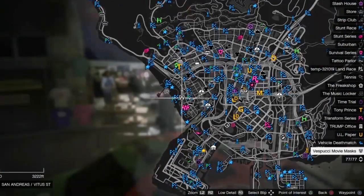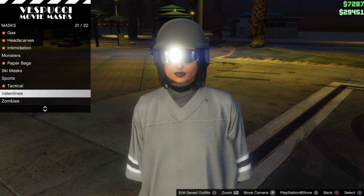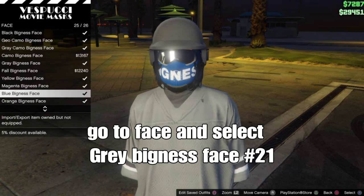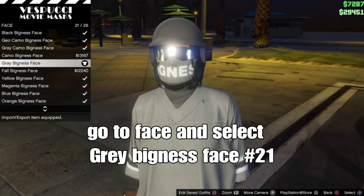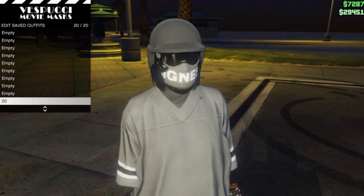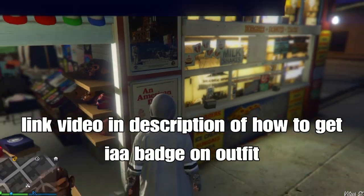At the mask store, go to masks on the right side, go down to face masks, and select the grey thickness face mask — number 21. After you select that, press edit, save outfits, and save in whichever slot you want.